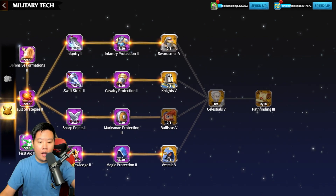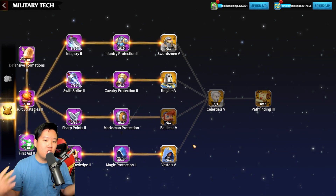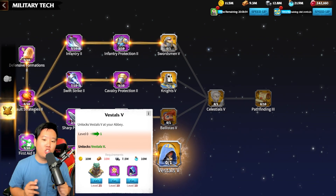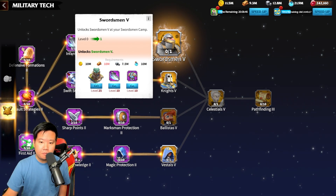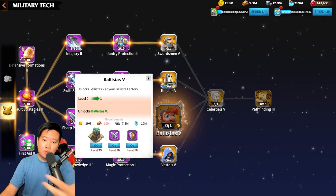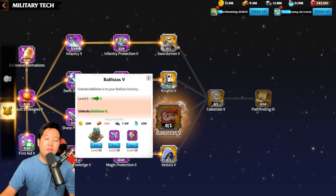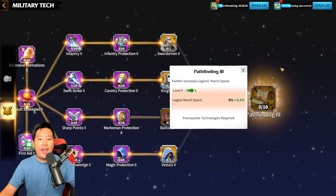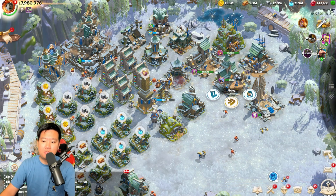Once your economic tree is maxed, you can unlock T5 units one at a time. My recommendation is that if you fight in open field a lot, work on your magic unit first — the Vestals is the best one to unlock first because most open field fighting uses the magic unit. If you play the tank role, go for the swordsman. For cavalry-focused players, go for the knights. Marksmen who do well in behemoth raids can go for the ballista. Once you have unlocked all T5 units, you'll be able to unlock the Celestial, and you'll also get an extra marching speed bonus.